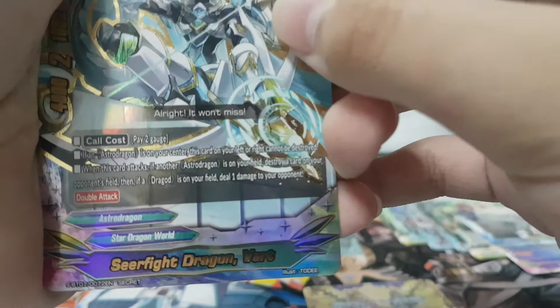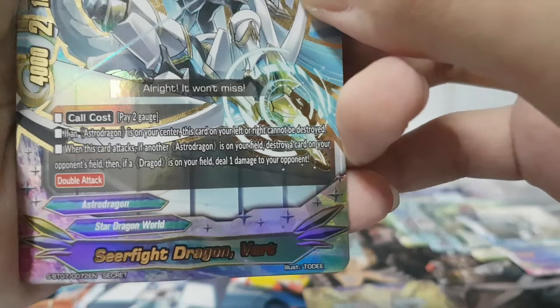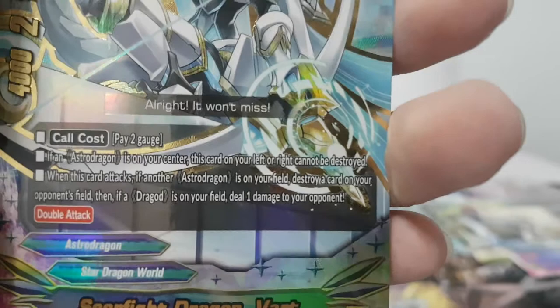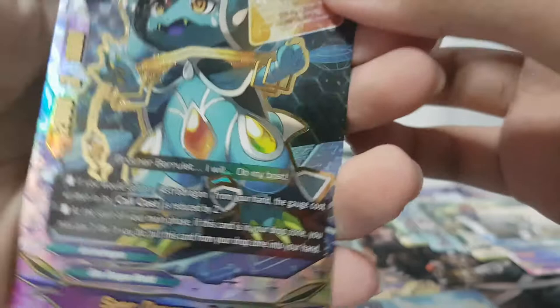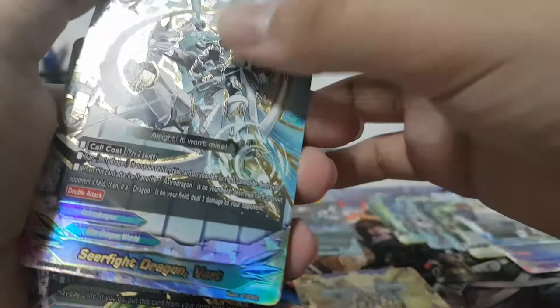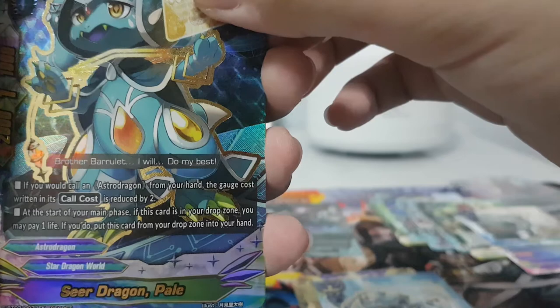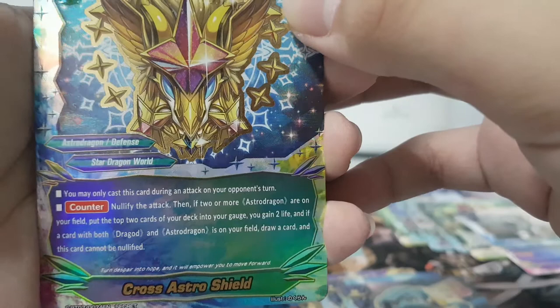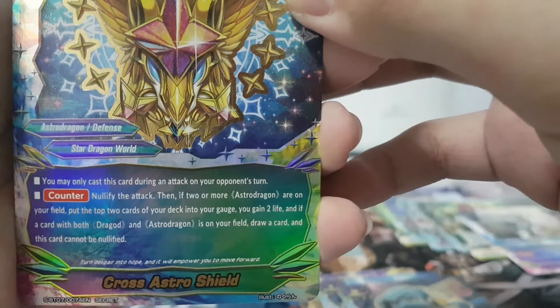Seal Fight Dragon Vart — 4-2-1, size one. Pay two gauge; when an Astro Dragon is on my center and a card is on the left or right, this card on the left or right cannot be destroyed at all. When this card attacks, if another Extra Dragon is on my field, destroy a card on my opponent's field; if a dragon is on my field, deal one damage to your opponent. Double Attack — really good. Seal Dragon Pale — 2-1-1. If I call an Extra Dragon from hand, the gauge cost is reduced by two. So basically God Cross is only one gauge and Vart is free. At the start of the main phase, if this card is in the drop zone I can pay one life and put it into hand.